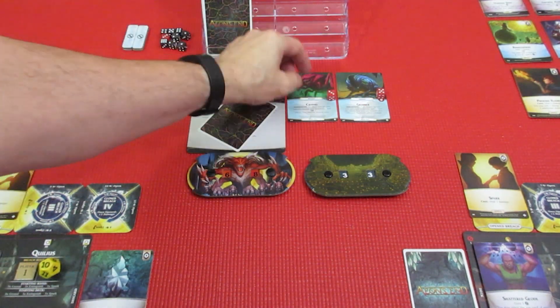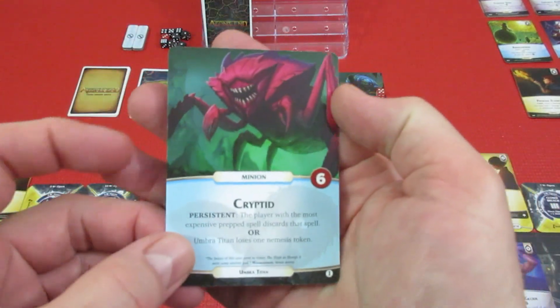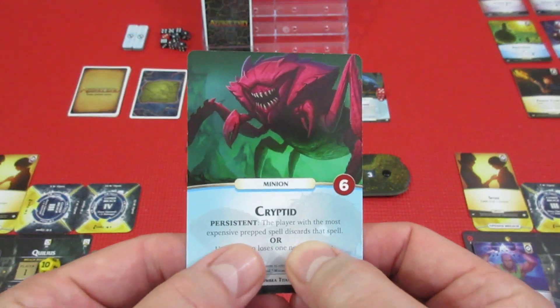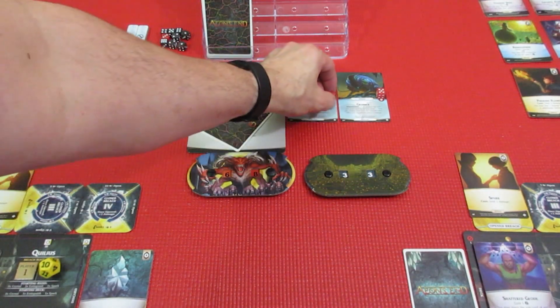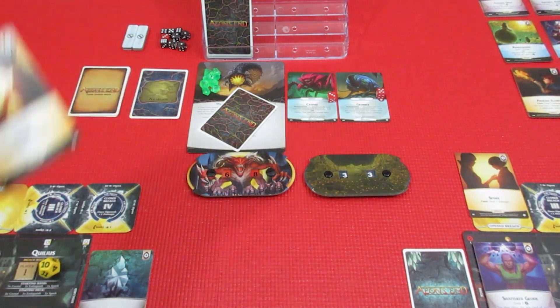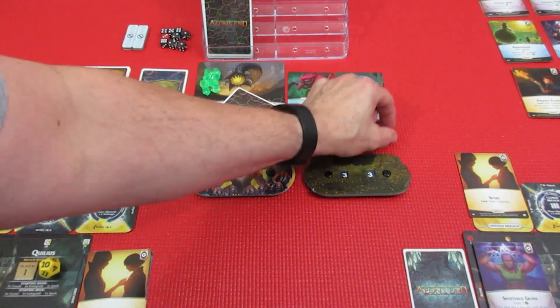First up we have the Cryptid persistent card with three health remaining: the player with the most expensive prepped spell discards that spell, or the Umbra Titan loses one nemesis token. We have two spark spells prepped for Quillius, so we'll just have her lose one token. All zero spells.